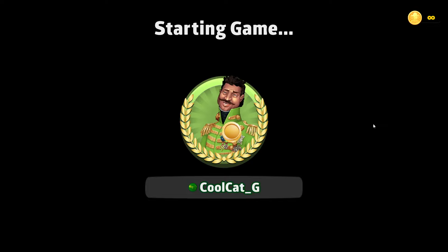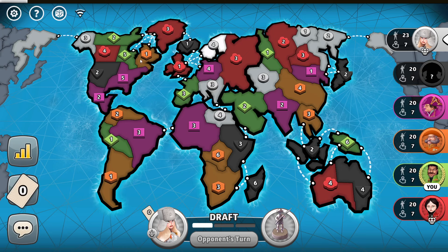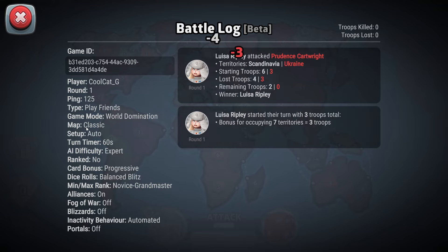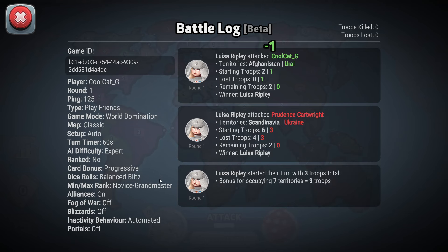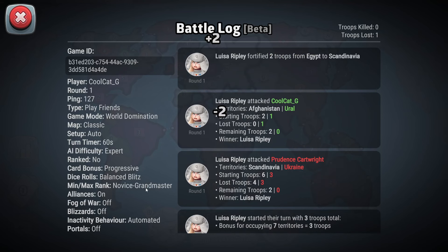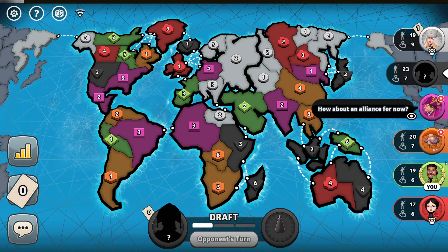Hello and welcome to another Risk video and to Classic World Championship Round One. This is the first round — quick progressive cards on classic map, World Foundation, six second turns, expert AI, auto setup, progressive cards. No restrictions for ranks, alliances on, fog, blizzards and portals all turned off, automatic bots.